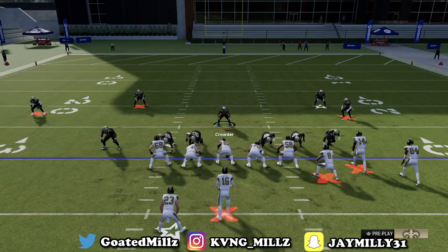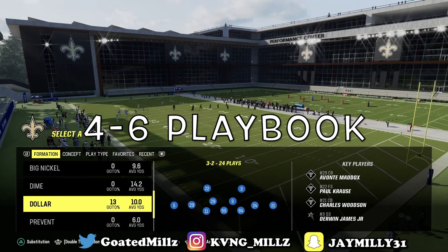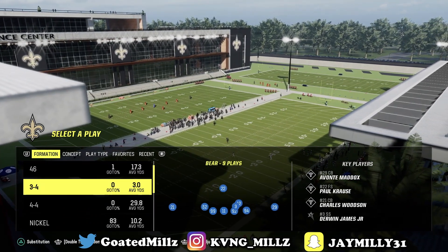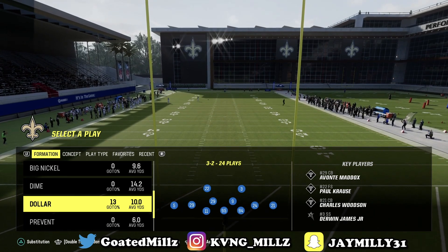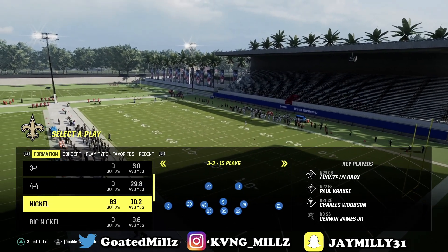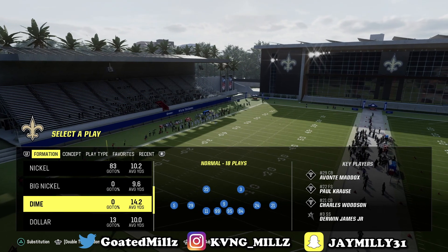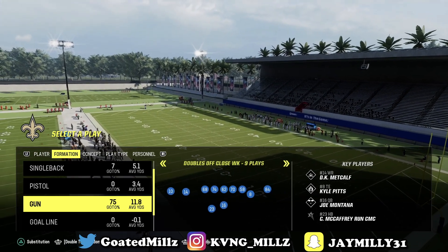That is number two. Coming in at number one, we have the 4-6 playbook, which literally has everything — this is almost a custom playbook. It has big nickel over G, nickel 3-3, nickel 3-3 cub, 3-4 bear which is very glitchy, dime normal which is very good, and dollar 3-2. The DB Blitz 0 is very, very good versus pretty much any offense.